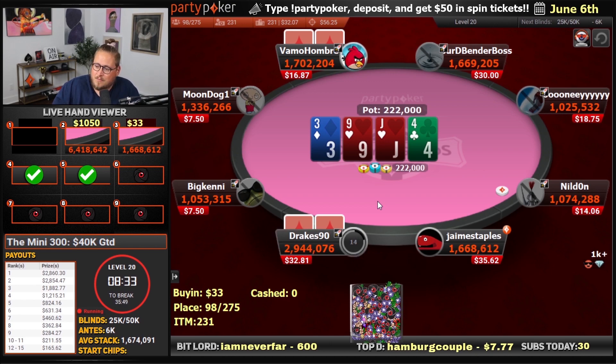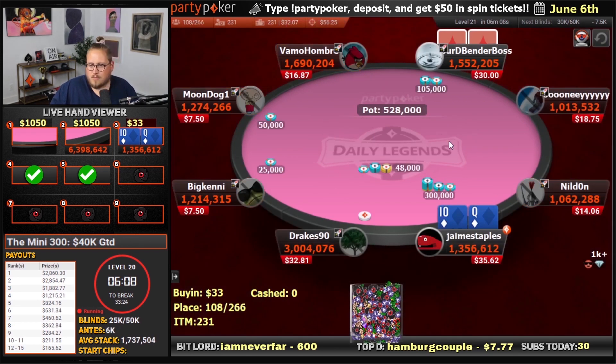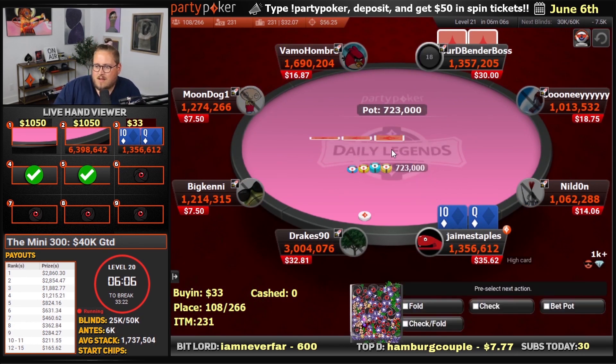275 left, 231 pay. We're in 98th position — pretty good spot. Here's an all-in: Reiner Kempe against Gabriel D. We are on the pure bubble now, I think, as we're waiting on this queen-10 of diamonds.